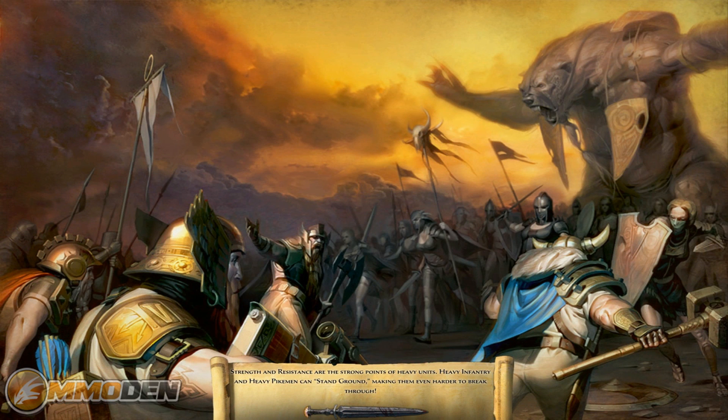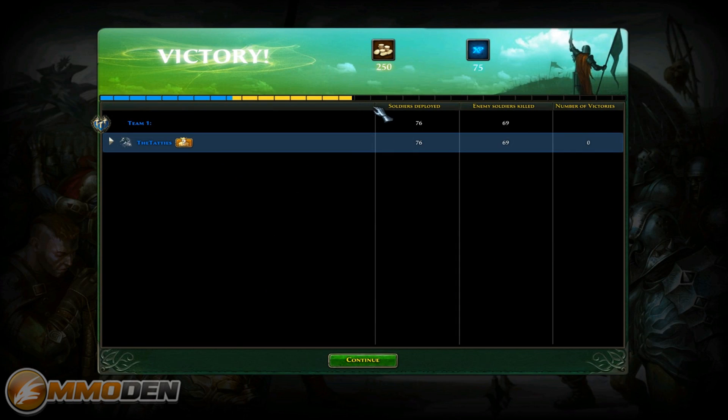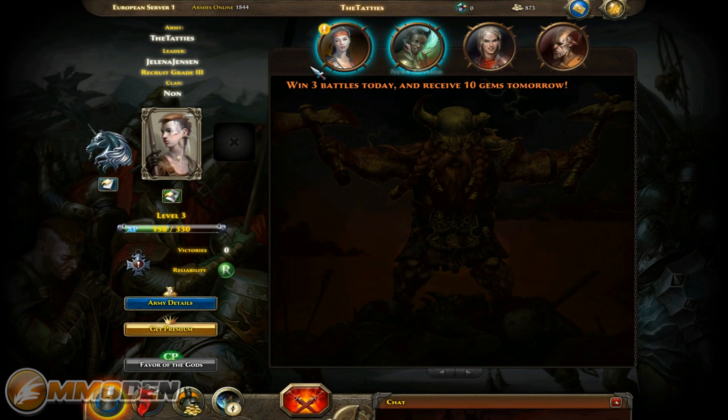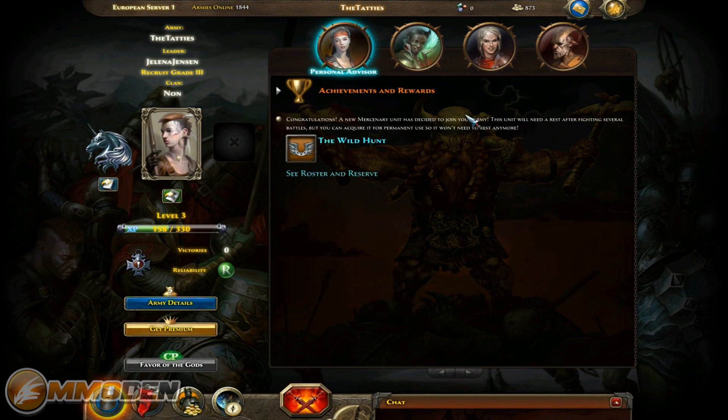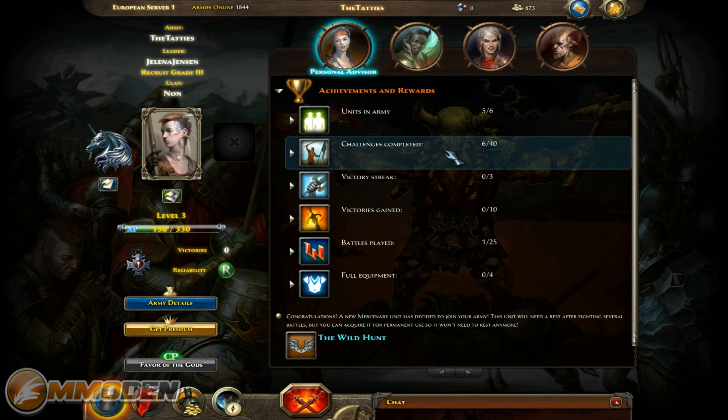These orc light cavalry enemy units are getting pretty much railed on, and there we go - that's how easy it was to take the victory. I love that you can zoom in nice and tight and see all the detail on these different units - they've got some pretty cool tattoos. Just like any other game with battles, you get your leaderboard and summary of what happened. We got 250 gold and 75 experience, which gets dumped right in. Our experience jumped way up. We completed achievements - units in army, five of six challenges completed, six of forty total quests.